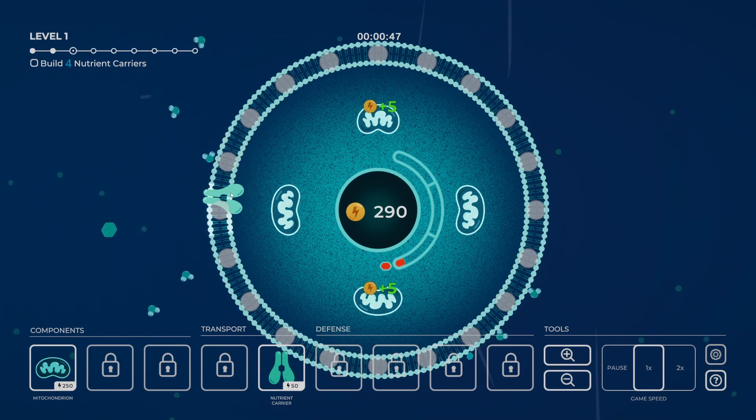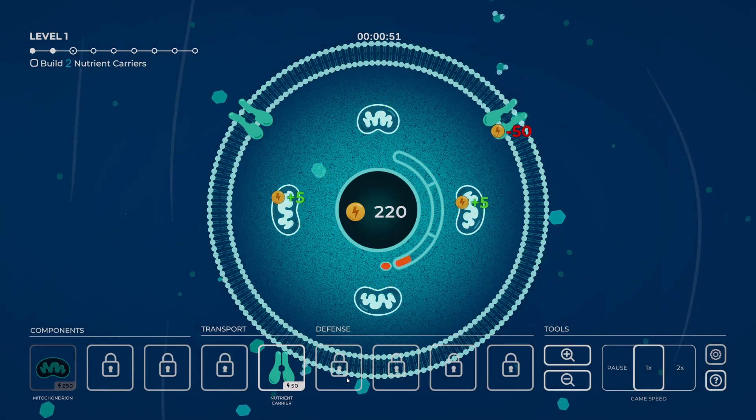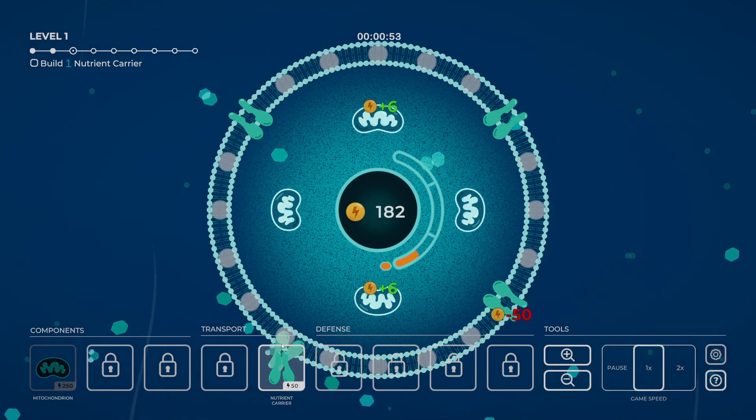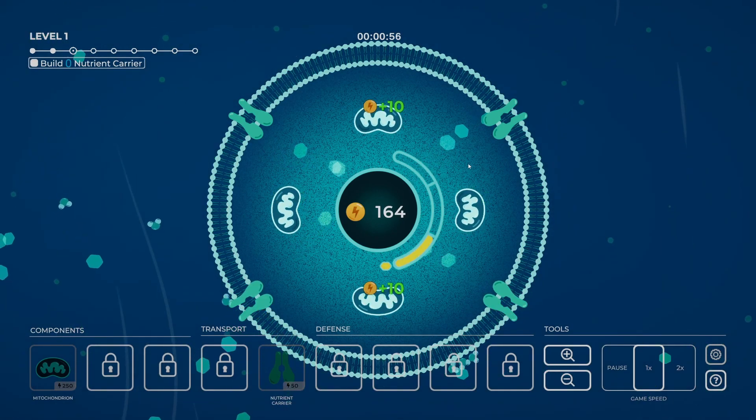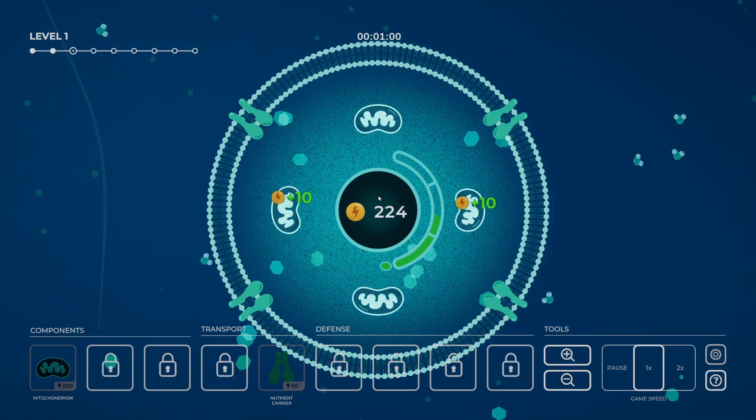So we take one of these — let's go in between, there, there, and there. They will suck in the nutrients, and that will hopefully give us more currency from the mitochondria — I can't remember what it's called now.